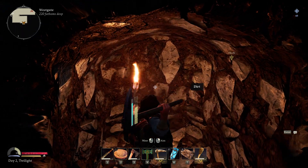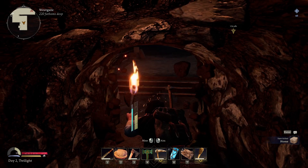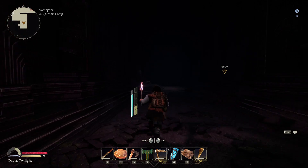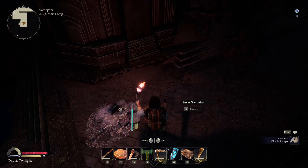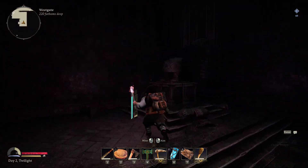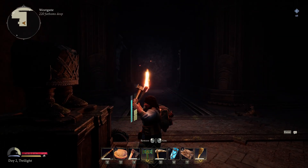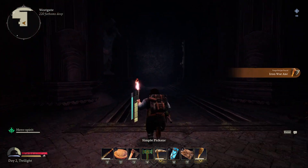We need to find more statues. There's one right across — that's excellent. I was literally just talking about this. We're not going to honor the dwarf remains yet because we're going to try to save the hero buffs when we need them. From this guy I get hero spirit. That's an iron war axe unlocked.